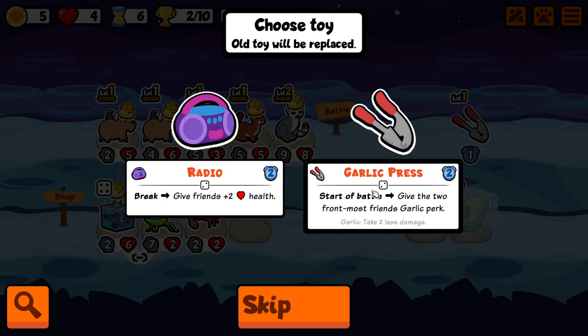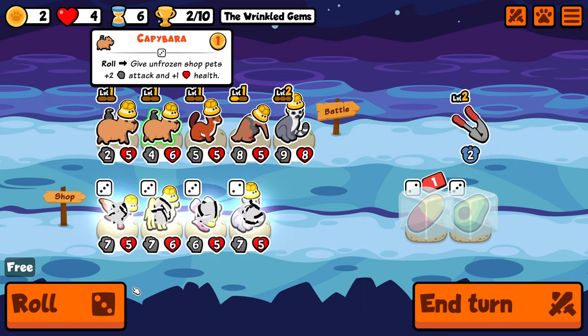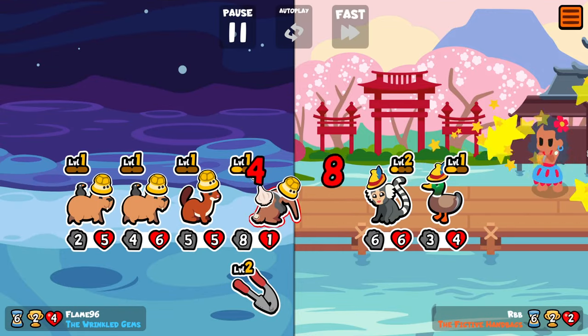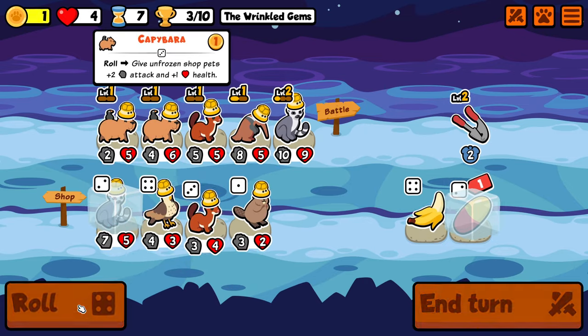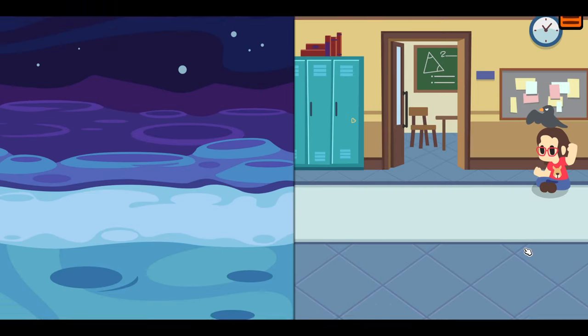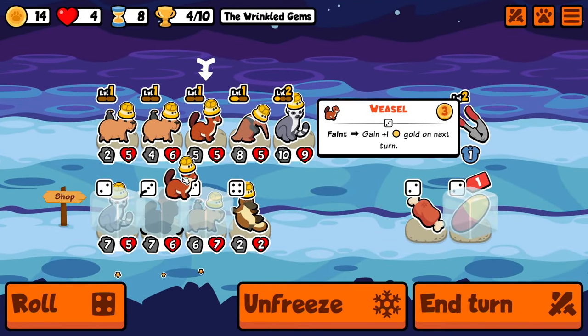I level the Lemur here for the garlic press and hope to get it to level 3 by turn 9 so we can level into a Hammerhead Shark. We have double garlic and double strong units at the front — opponent teams are nowhere near as strong as us. We didn't get the Weasel feint which is unfortunate, but we reset the garlic and we're one XP closer to the level 3 Lemur. We find another one in shop, and on turn 9 we have one guaranteed level-up from the Capybara.